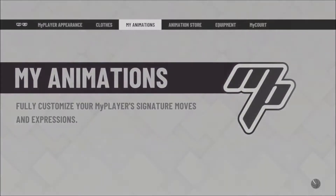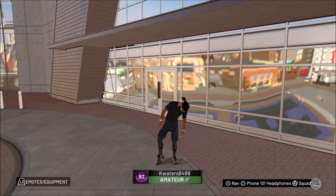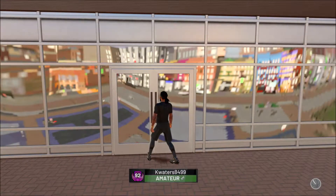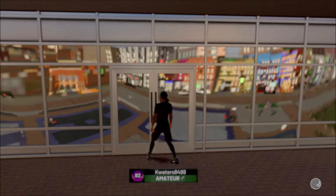It's easier to get Pulsarizer in Part 2. But I suggest you go to team practice and do the little drill two times to get it on bronze, because if you have it on bronze, you can dunk on people way easier than if you don't have it at all.